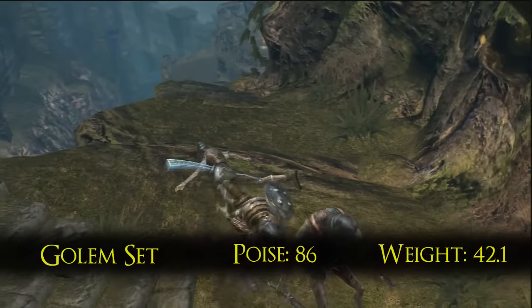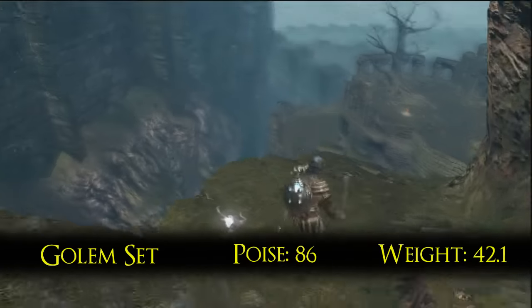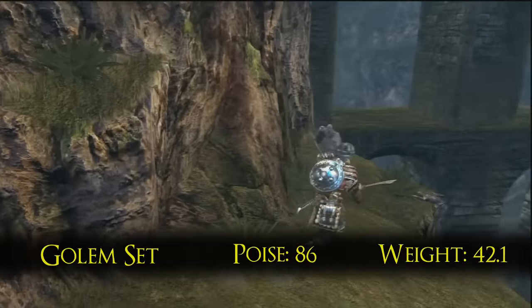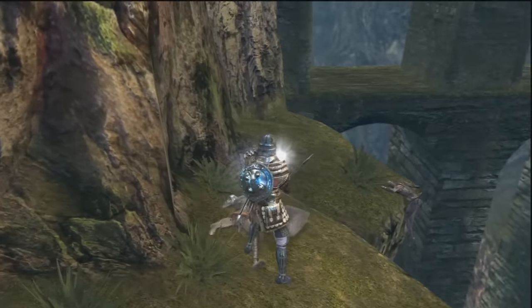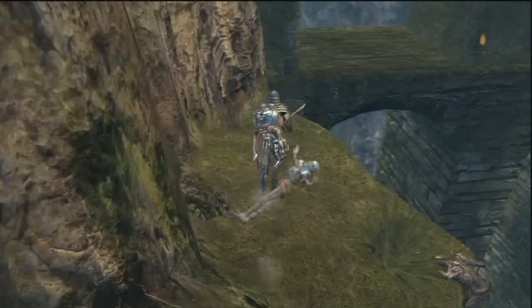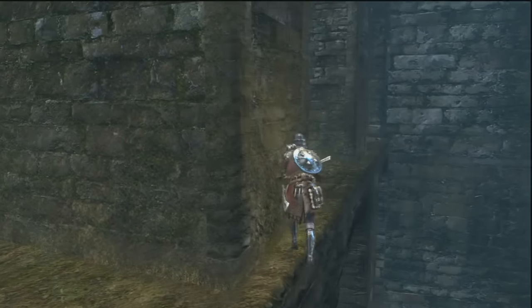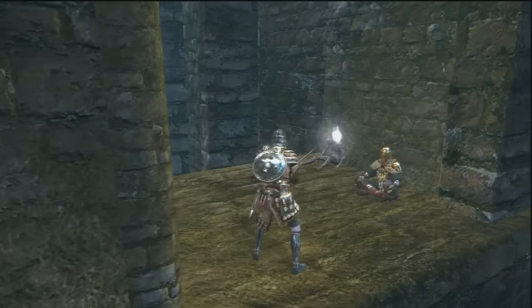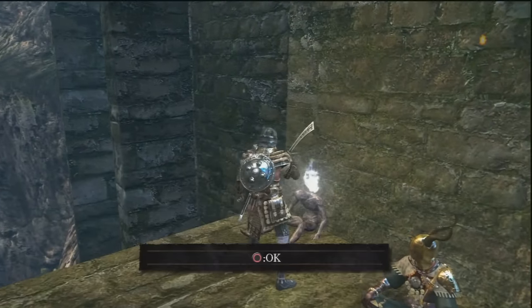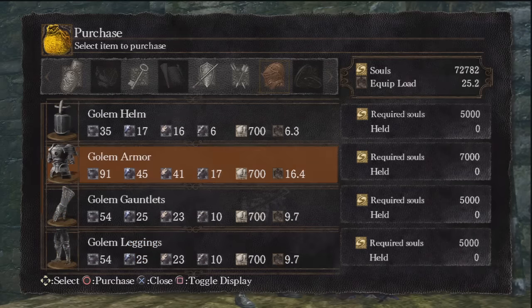First off we have the Golem Armor. It's available from Donald in his Firelink Shrine location. Three of the armors available in this video come from this merchant, so this is the only time I'm going to show the way to get here. Remember, you need to ring the Bells of Awakening to trigger his move here. It does not matter if you talk to him in the Depths or not. In any case, if you come here after you clear Sen's Fortress, you can buy this armor.